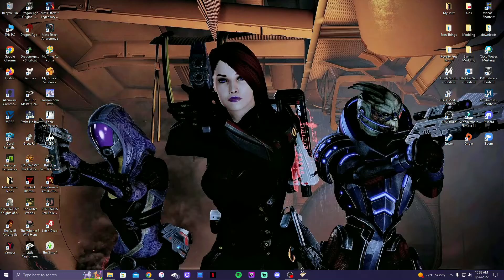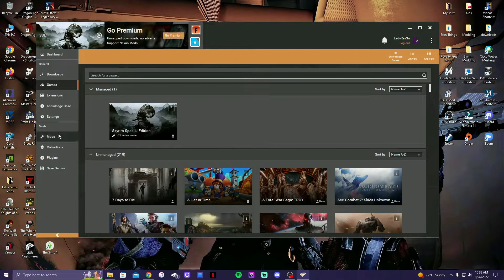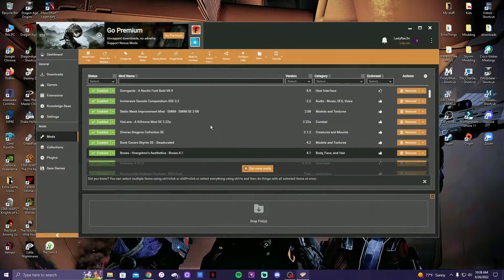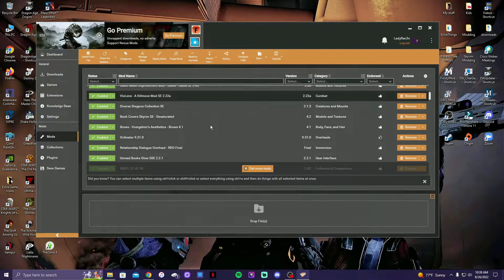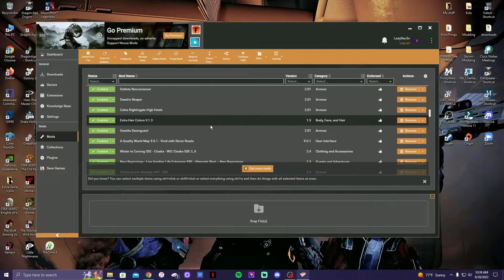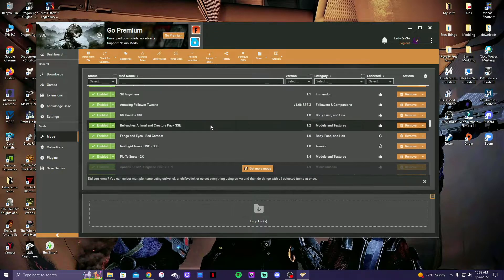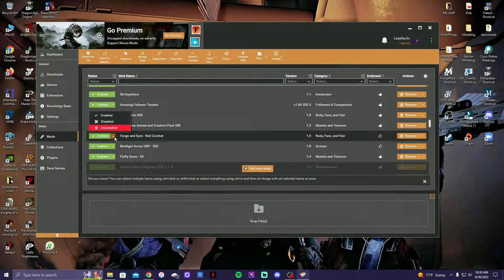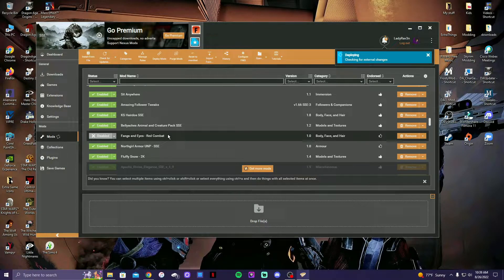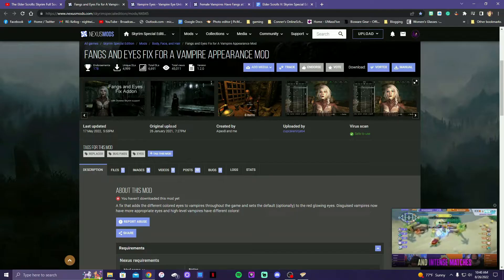So now here is where things are going to get a little tricky. We need to go back to our mods. Upon doing research, I added another mod called Fangs and Eyes, but it doesn't seem to fix the issue, so we're going to disable it for now and probably uninstall it. This is the Fangs and Eyes Fix for the Vampire Appearance mod.